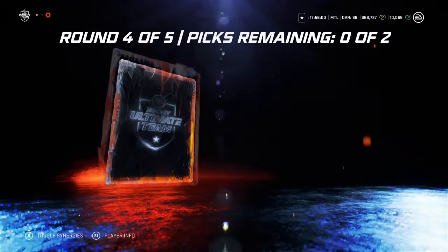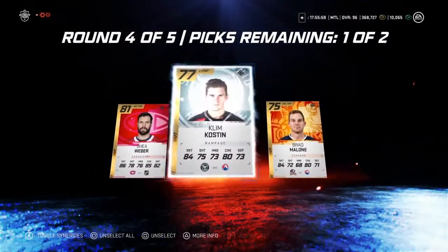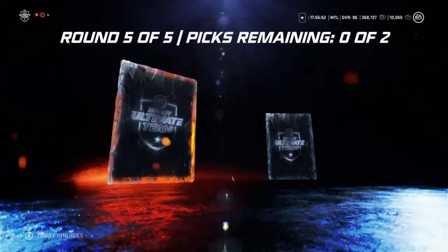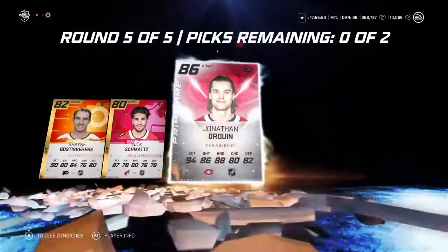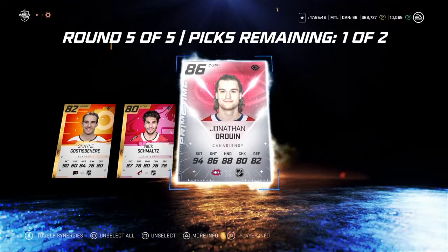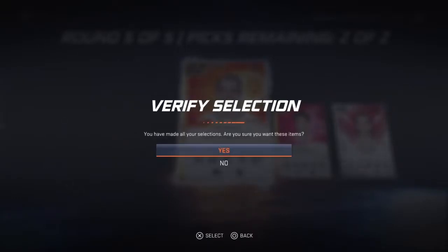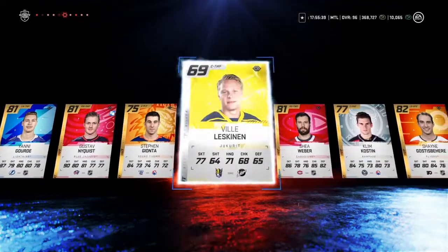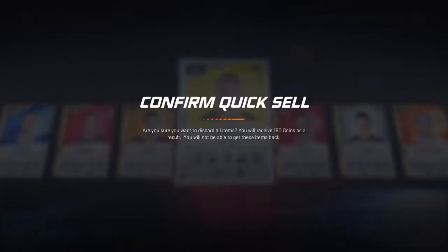Shea Weber! Damn. Alright, last round — come on, give me something good! Oh nice — 86 Jonathan Drouin. I'll definitely sell that. I've always wanted a Drouin card since I quick-sold the 90 card I had, not knowing they get upgrades.